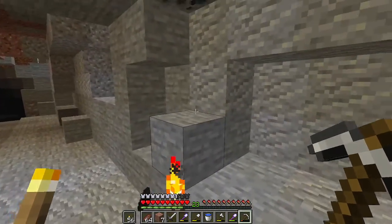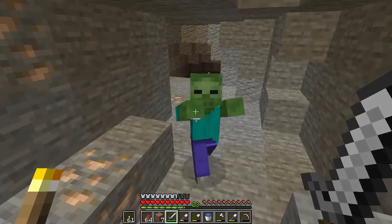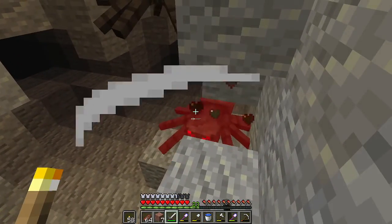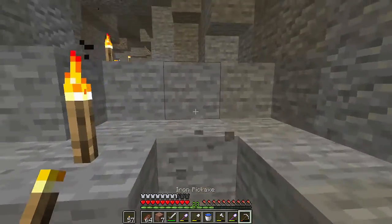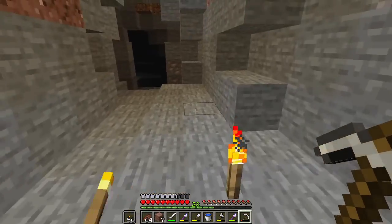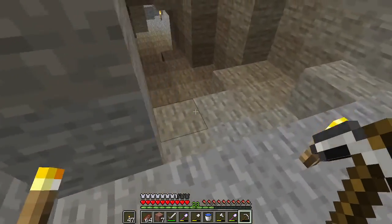I hear a zombie and I'm not sure where it is. Oh, there it is. Yep, lots of iron over here. And another zombie. And multiple spiders. So let's hop on back here and grab this unprocessed iron. What I really want is fortune and efficiency and all the good enchantments. And copper — lots of copper, too.